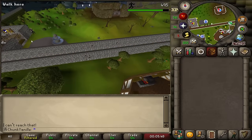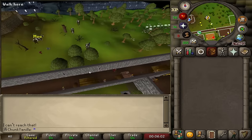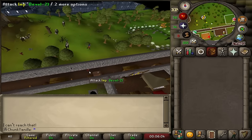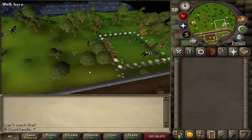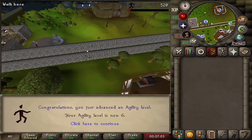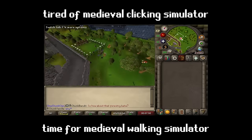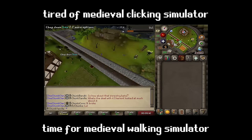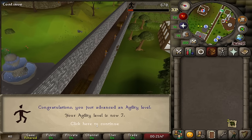That took 38 seconds — 38 seconds per 25 agility XP, and that was with run energy. So without run energy, that's going to take twice as long — a full minute to walk all the way around. But there we go, the very first agility level. Level 6 agility — we're in a new run energy restore bracket, which is pretty exciting. And there's another one: level 7 agility.